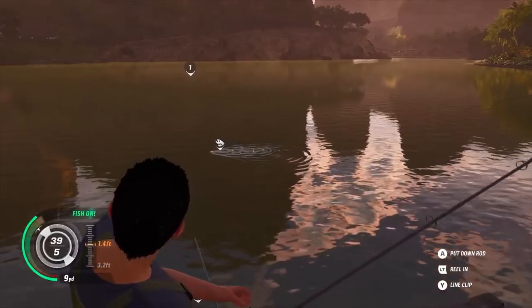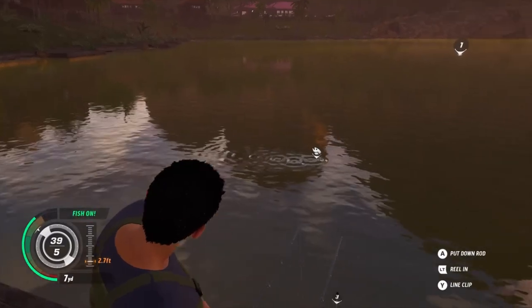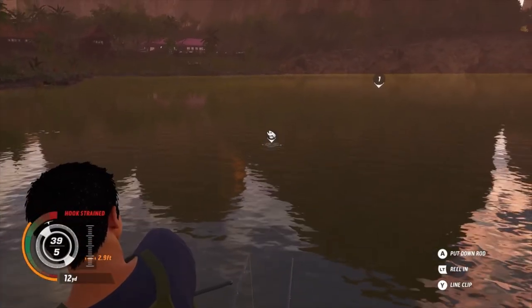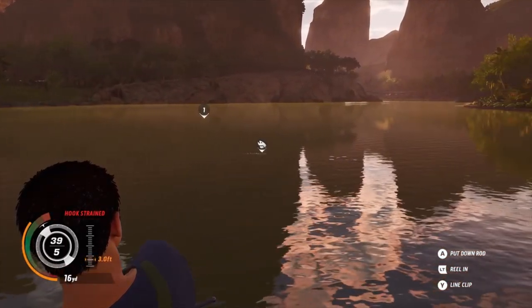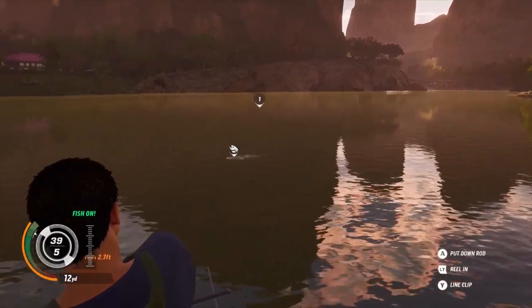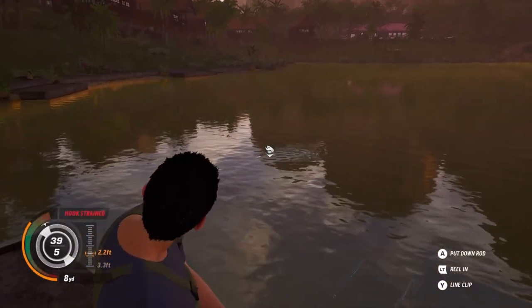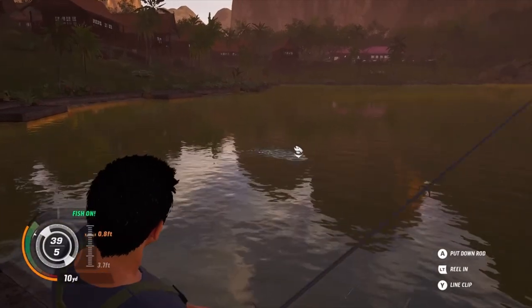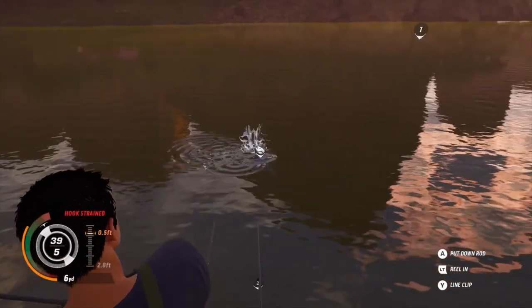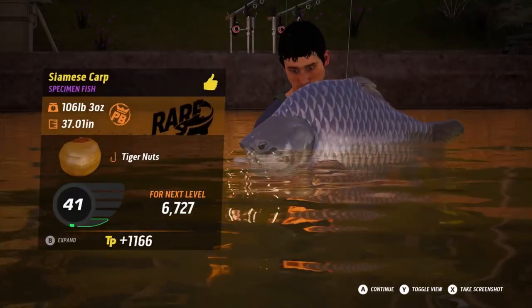Last but not least, the Siamese carp — another very large fish where the boss fish get over 127 pounds. A trophy Siamese carp will run 94 pounds 8 ounces to 126 pounds. The biggest one I've caught so far was on the tiger nut at 106 pounds. When I first started fishing Pearl Lake I used worms on the bottom and caught some small carp, but when I really want to target the Siamese carp for a trophy, I use tiger nuts.